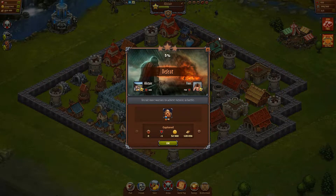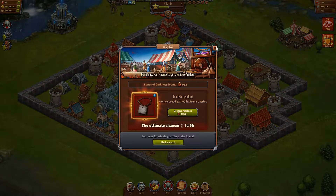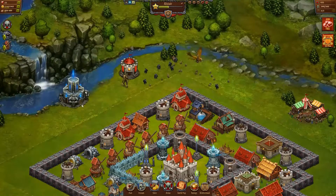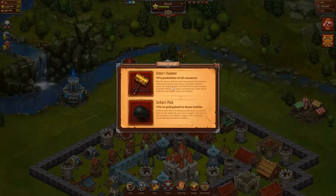These market events come out every few weeks. This time it's a Rune of Darkness. I'm nearly at 1,000 — I'm at 962. If the market building is active, this is what we get if we buy this artifact: 5% bread gained on all arena battles. That varies every couple of weeks. This building tells me: 5% production on all resources and 5% gold gained in arena battles.